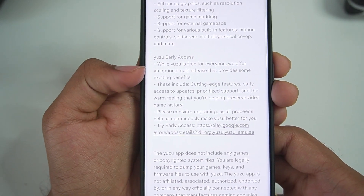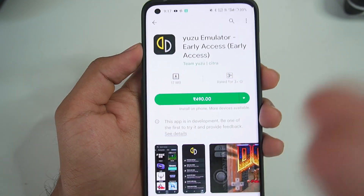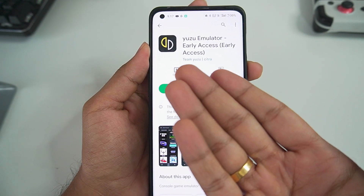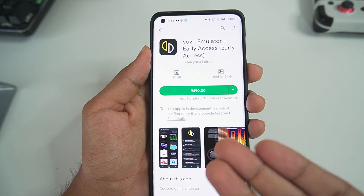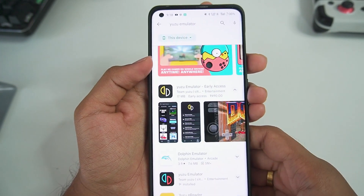If we scroll down, we'll find the Yuzu Early Access Benefits. There are two Yuzu builds even for PC: one is the normal Yuzu Emulator, and the other is the Yuzu Early Access Build. In the Early Access Build, you get a lot of features and better performance, which will eventually be rolled out to the normal version in a few weeks. It's a little costly, but you can definitely try it out.